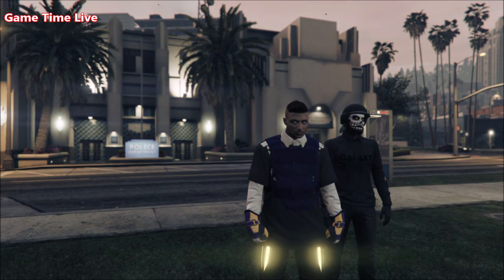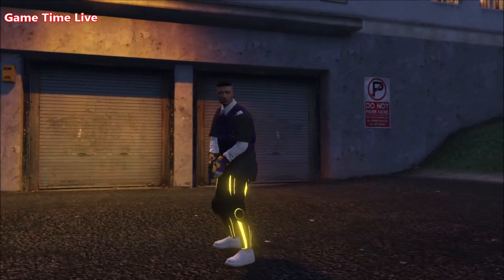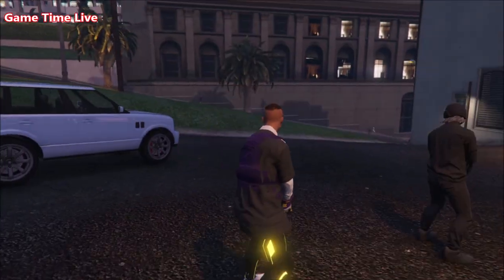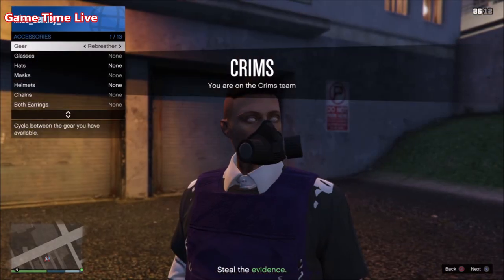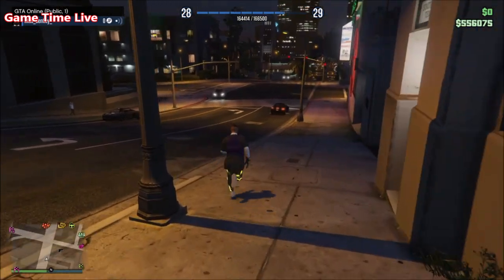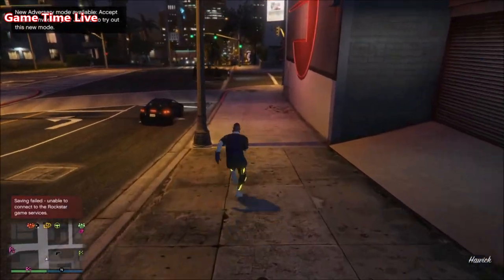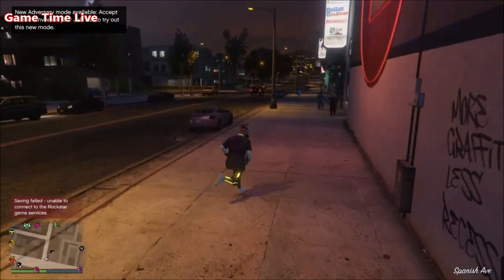Once you've got that outfit on, hit ready to play and wait until you load into the job. Once you're on the job, you will be wearing that outfit. Hold down your touchpad, go into style, accessories, and go once to the right to put on a rebreather and to make sure it saves once you are back in free mode. Then simply pull up your phone and quit Crooked Cop. Once you spawn back, make your way over to the clothes store or the interaction menu to save your finished outfit. Once you've got it all saved, you can now customize it the way you want.